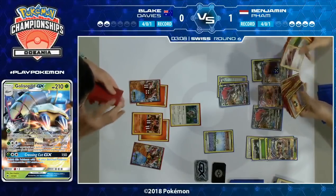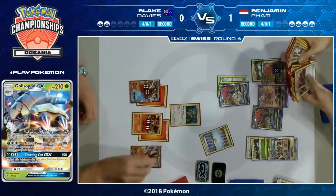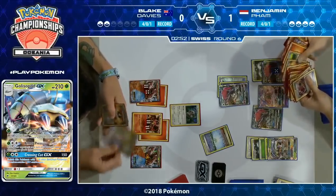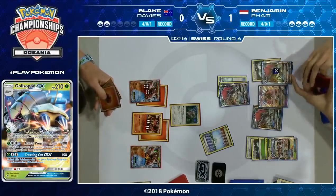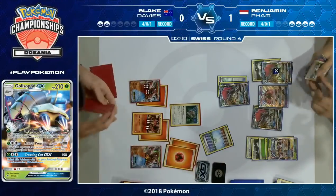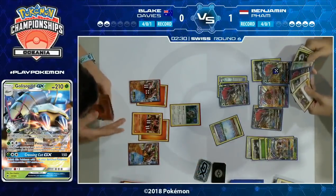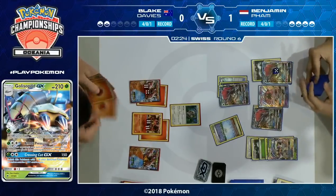Blake is not playing with the same swagger as earlier in the game — searching his discard pile, Oranguru goes active, clearly doesn't have many options and doesn't quite know what to do. He Ultra Balls for the Volcanion EX. I think Blake was hoping to draw another card he could play so he could use the Choice Band, then Instruct for two, have Ultra Ball ready — but drawing the second Ultra Ball he had to dump his hand and throw away the Choice Band to draw a significant number of cards and try to find a Sycamore.